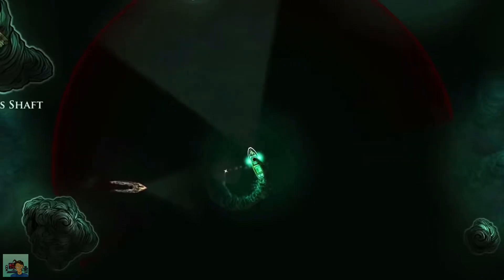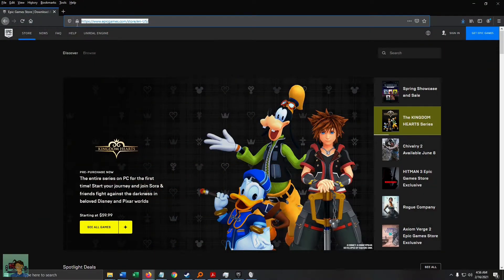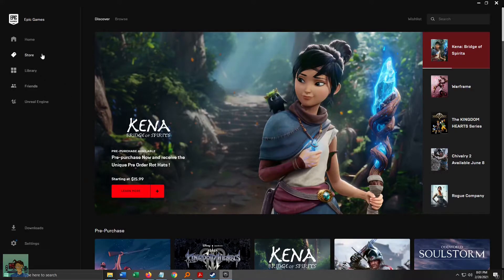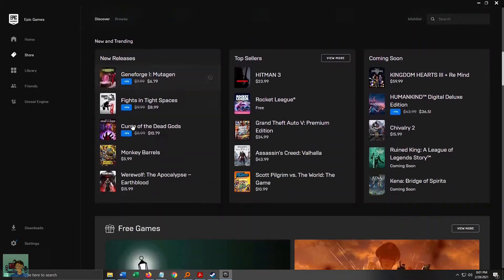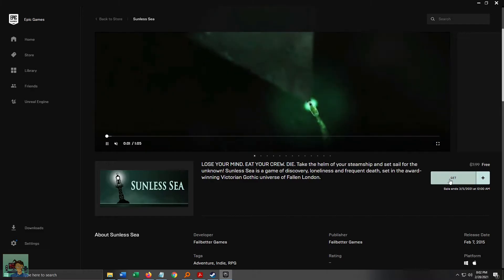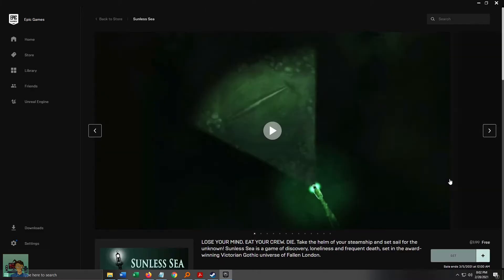All you have to do is go to EpicGames.com, download the client, install it, and make an account. Don't worry, it's free and is as easy as creating a new email account. Login, and on the homepage, click on the Sunless Sea banner. You'll be directed to Epic Games' Sunless Sea page. There, click the button that says Get, and claim the game.